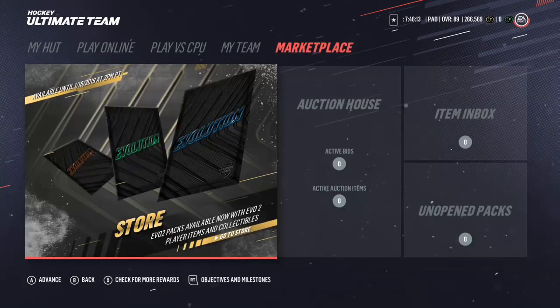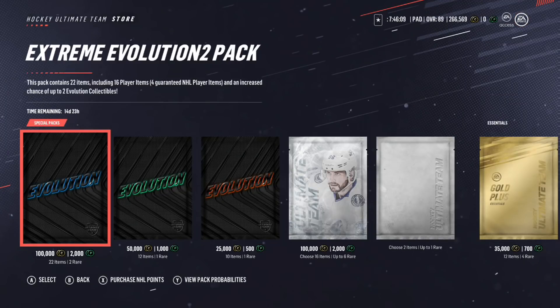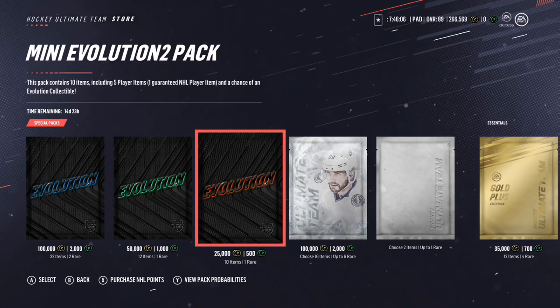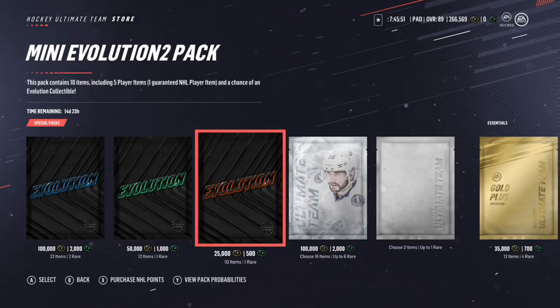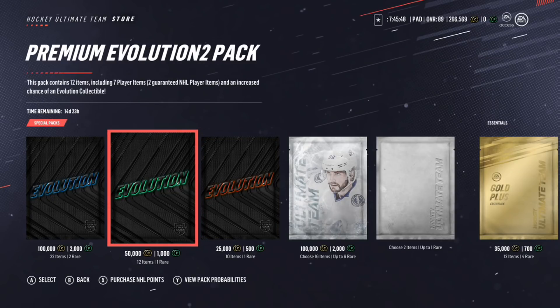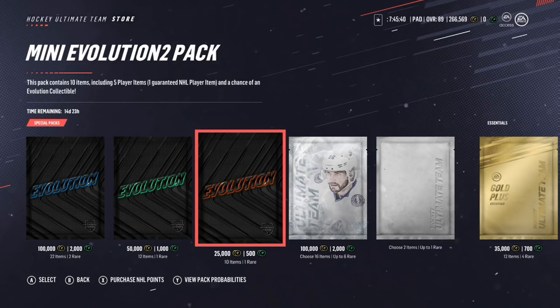Let's review the packs. There are also some new challenges and all that. Looking at the packs, there are three new ones available. Starting with the Mini Evolution Pack: it contains 10 items including 5 player items, a guaranteed gold item, and a chance at an evolution collectible. You get about a 50% chance of getting a gold rare, a 19% chance of getting a collectible, and a guaranteed gold common. This pack costs 25,000 coins or 500 Angel Points, which is about $5.